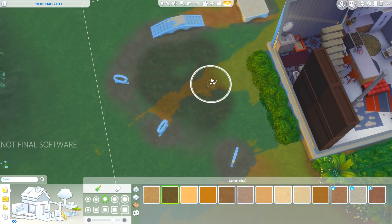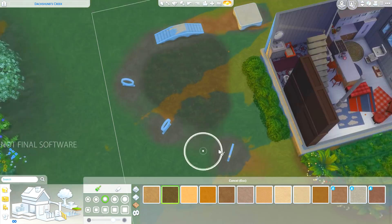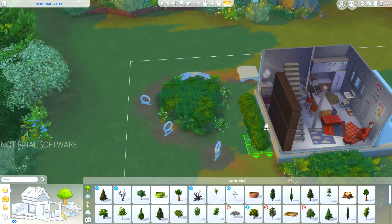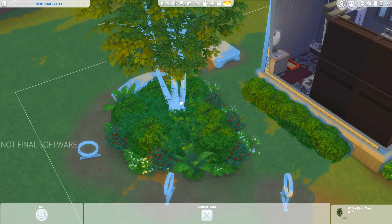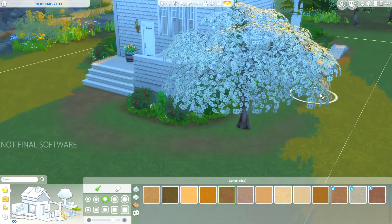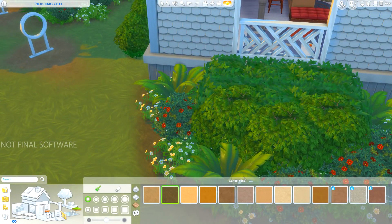Something I wanted to add outside — since it's a dog house — is a little doggy pet runway or obstacle course. It's so cute how you can make your own and customize it with all of the different hoops at different levels and fun stuff to make your own little race course. Also that little flowering dog tree thing — I really liked it because we don't have a lot of flowering trees in The Sims 4 yet.